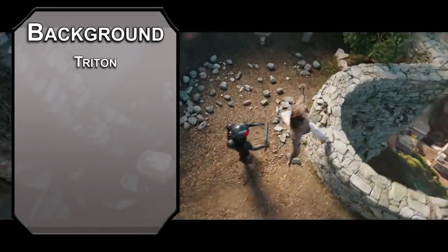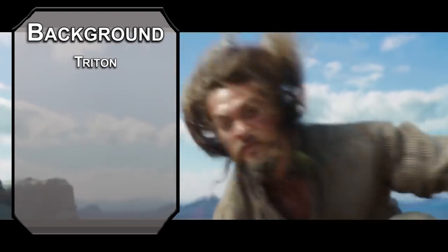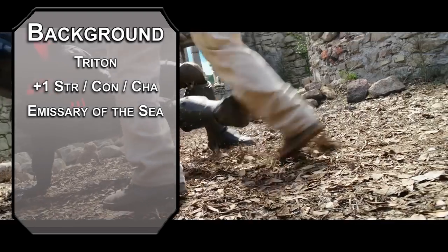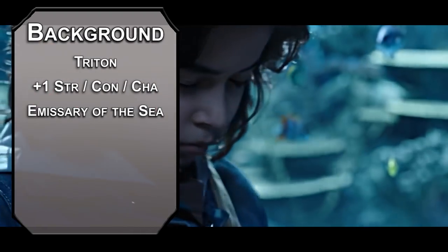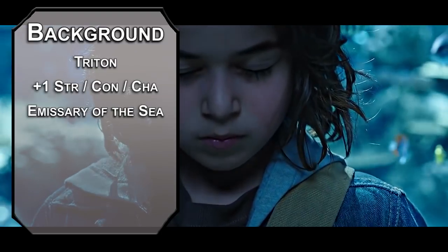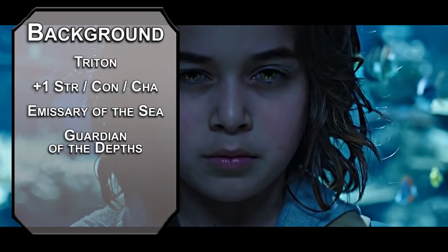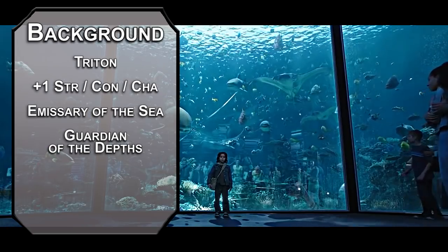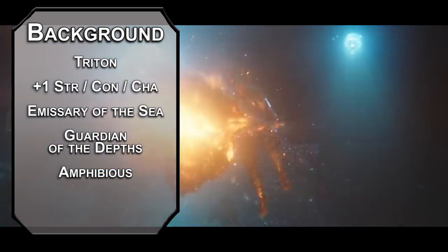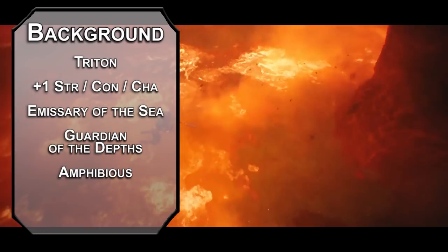Tritons from Volo's Guide to Monsters are fully based off of Atlanteans. You get plus one to strength, constitution, and charisma, and you're an emissary of the sea, letting you communicate simple ideas with beasts that live underwater, though you can't understand them yet — we'll get there. You're also a guardian of the depths, giving you resistance to cold damage and making you immune to the adverse effects of being deep in the water. Finally, you're amphibious, letting you breathe underwater and giving you a swimming speed of 30 feet.